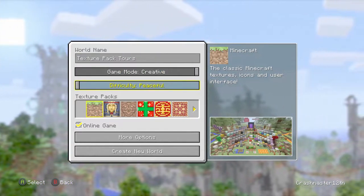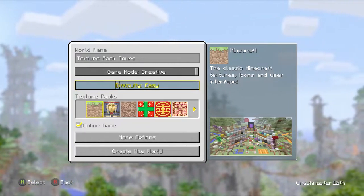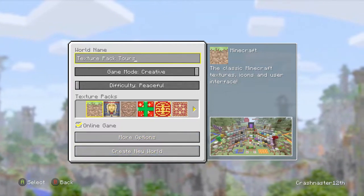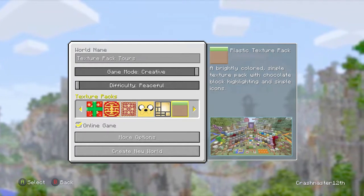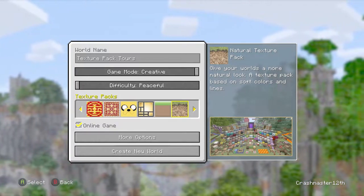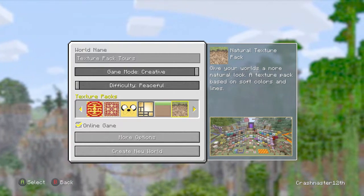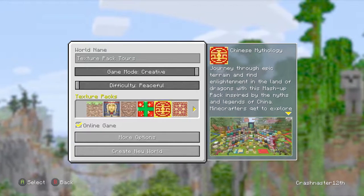It's in creative mode. I already customized it — it's basically just a normal flat world with a little more dirt blocks underneath. Last time we did the City and Plastic texture pack. What we're doing right now is the Natural texture pack, and that's the first one of the day.